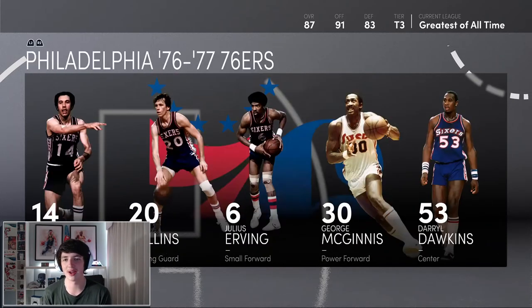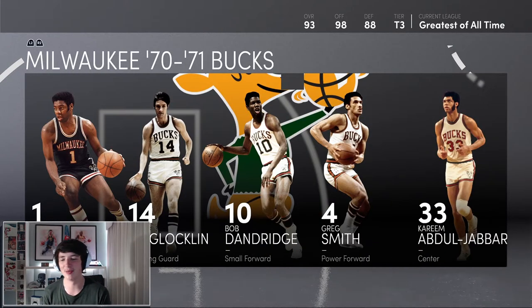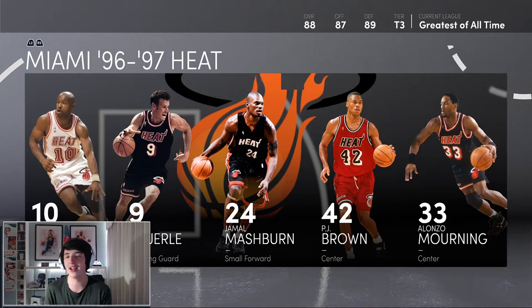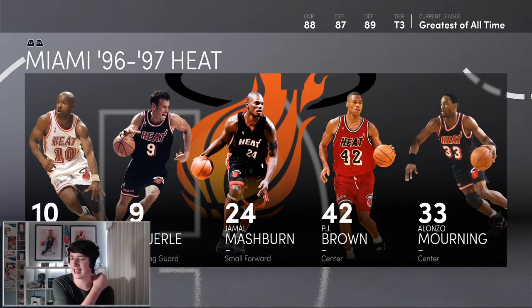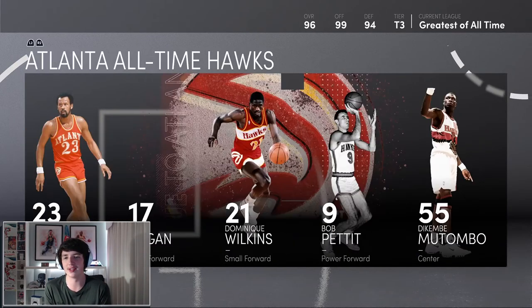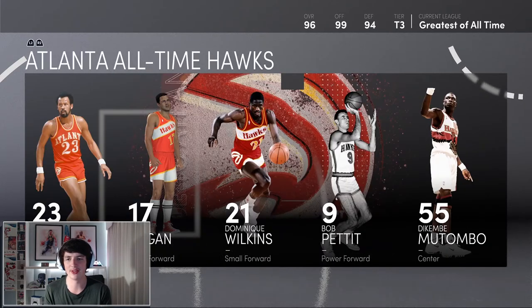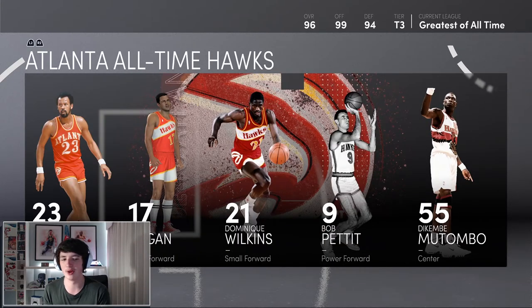In terms of throwback Tier 3 teams, you've got the old Kareem Abdul-Jabbar and Oscar Robertson Bucks team — this team actually beat me when I was using a Tier 2 Pelicans team, it was my first loss on next gen. So that team is always very good. Also this Heat throwback team — I always used this Heat team in current gen and 2K20, it always worked very well, so I highly recommend it. And for all-time Tier 3 teams, the Atlanta Hawks are probably the best with Dikembe, Bob Pettit, Dominique Wilkins, and Lou Hudson.